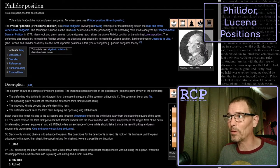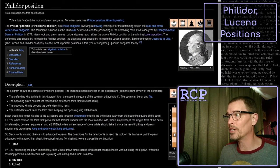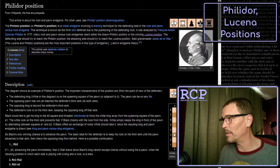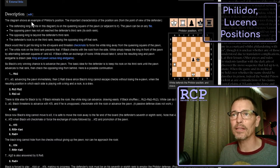I'm going to try to learn about the Philidor position, and there might be some other related things we will learn here. Wikipedia has an article on the Philidor position. It says it's a chess endgame involving a drawing technique for the defending side in a rook and pawn versus rook endgame. If I scroll a bit, you can see the diagram - black has a king, rook, and pawn, whereas white just has a king and a rook.